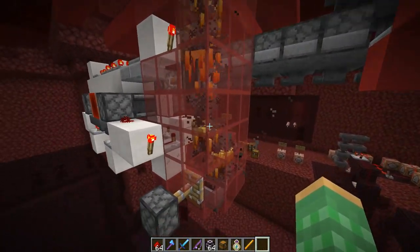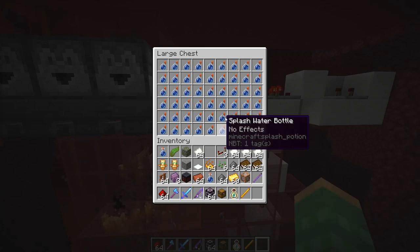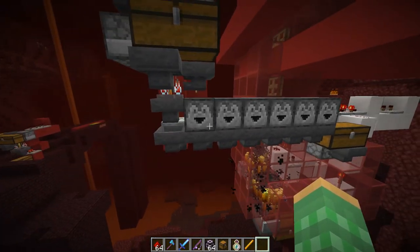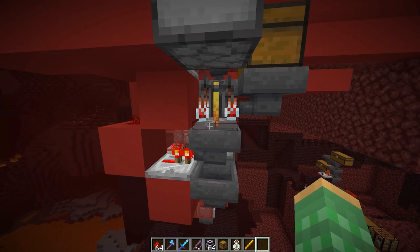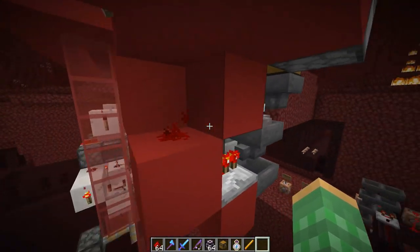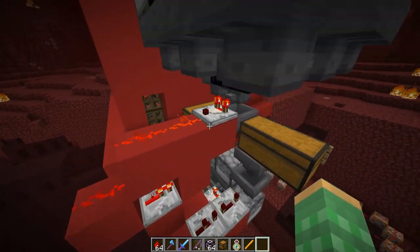We decided to add more automation — we can automatically get the splash water bottles. So over here we have an automatic brewing system, but it's specially built just to produce splash water bottles. It has a little bit of circuitry and doesn't work for any other type of potion, just splash water bottles. Above that we have an item sorter which is sorting out the gunpowder.